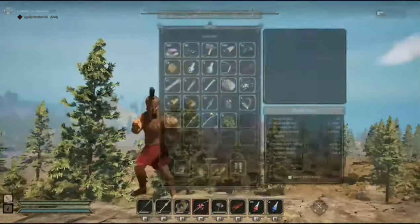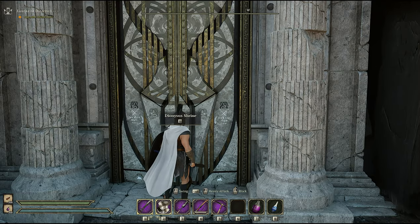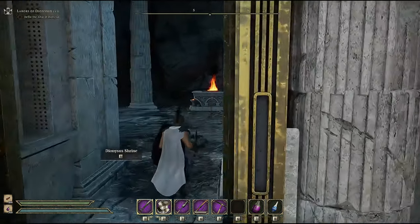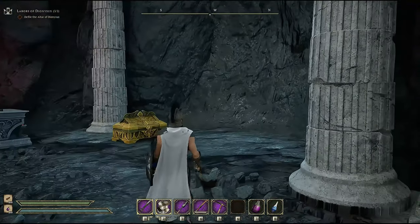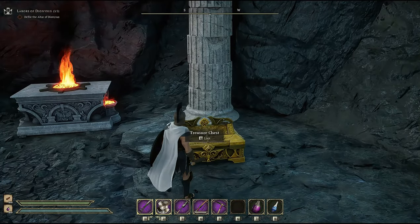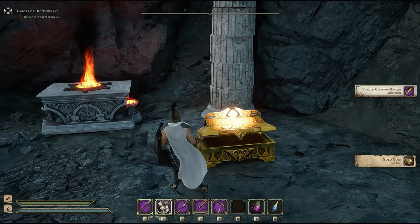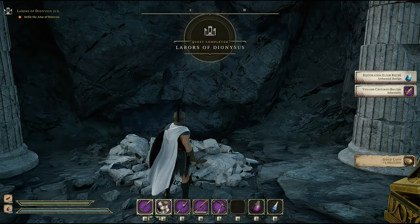Once you've completed the mission return to the shrine. When you enter and defile it, in this shrine you will receive the recipe for the voyager centurion bracers which go on your arms, another 50 gold, and the resurrection elixir recipe.